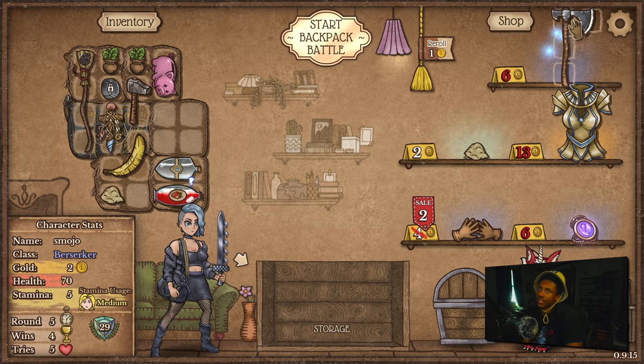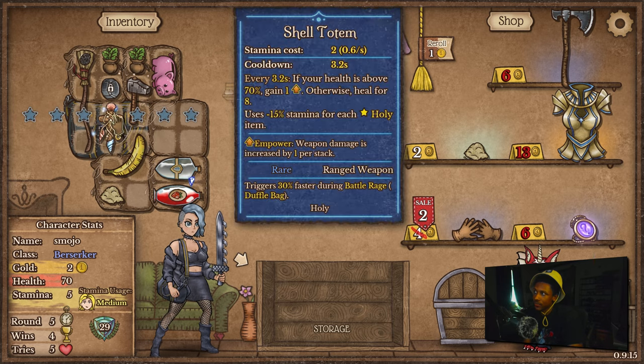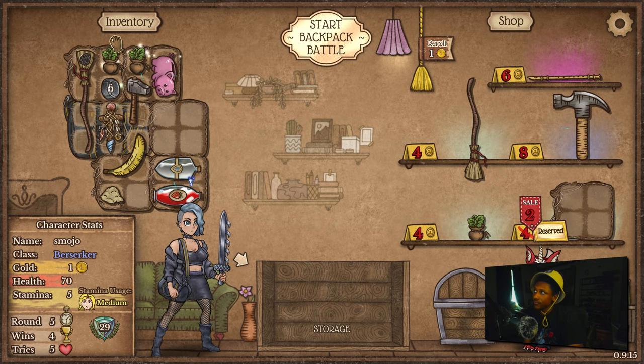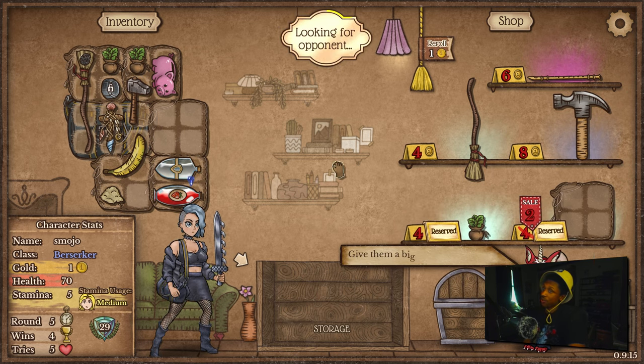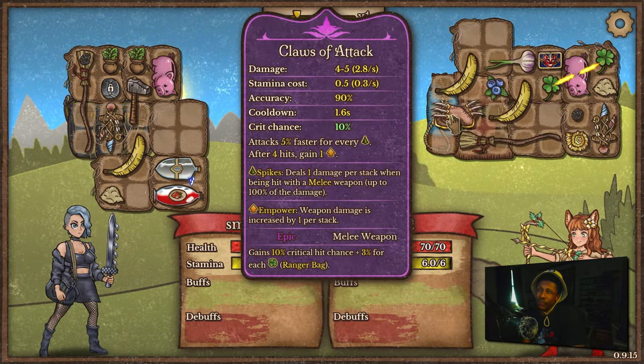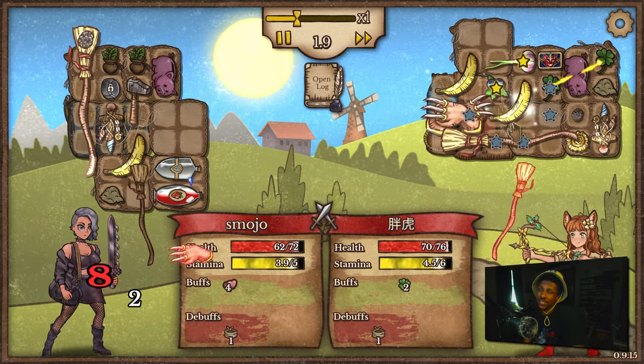But what if I just get a Hungry Blade? Then buying the axe would be a waste of money. Are we really struggling that much that we need the axe? We have five lives, so I'm okay with losing some. I'm just gonna try my luck and try to get a Hungry Blade. Do we win this with Claws of Attack? That's scary — Claws of Attack is scary.